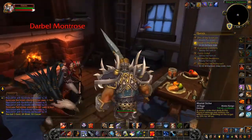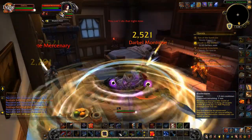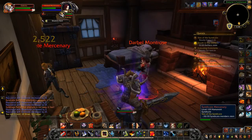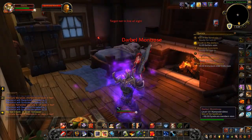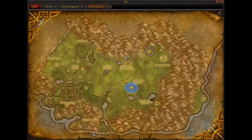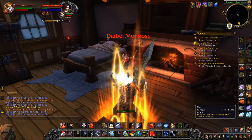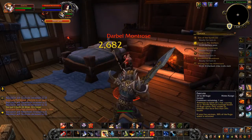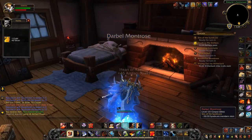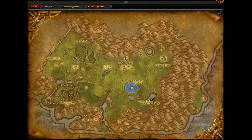Next we have Darbell Montrose who drops the pet Void Wiggler. You can find Darbell in a little house just north of the Derby Farmstead. The place is guarded by mercenaries so watch out when you land that you don't get attacked by too many at once. I soloed this one on my Arms Warrior so she has less health. There's the Derby Farmstead and the map showing the location.